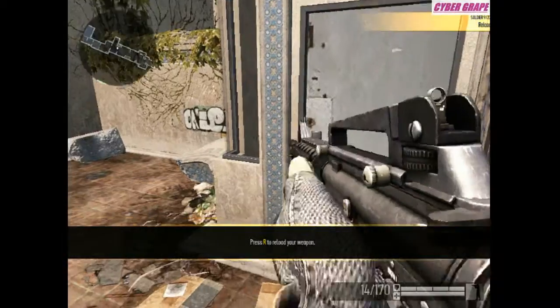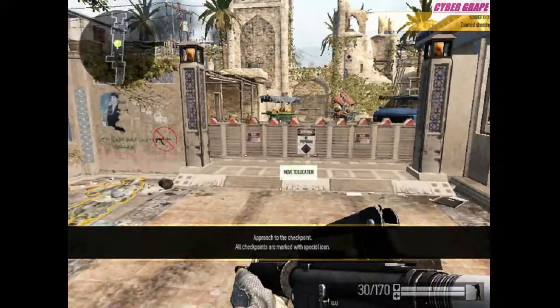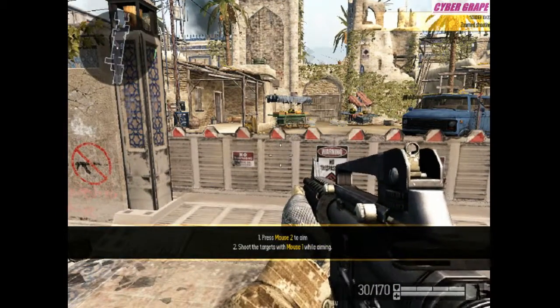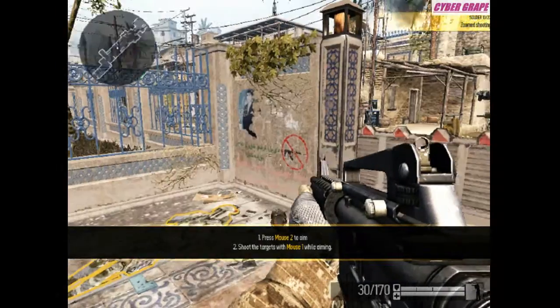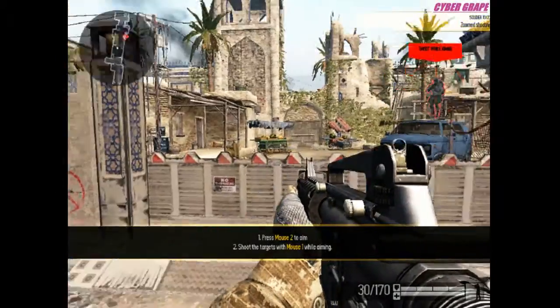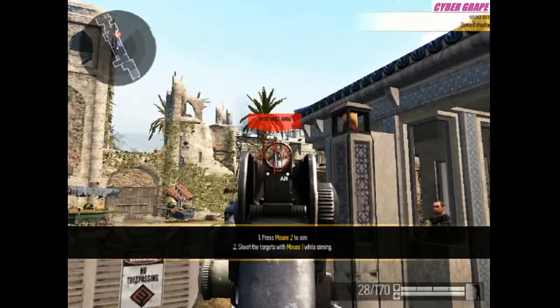Yeah, I kind of figured that out. Move to location. 'Fire is more effective if you aim — don't be surprised if you miss your target.' It's going to be 'try and hit the target while aiming.' Mouse 2 — oh, just right-click.